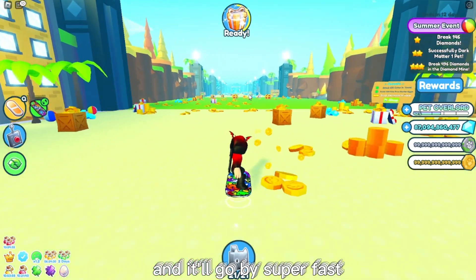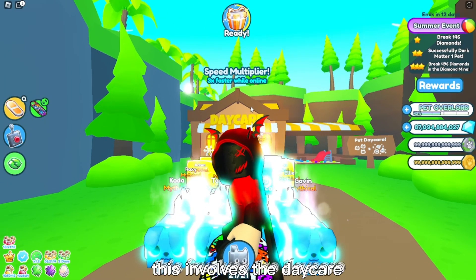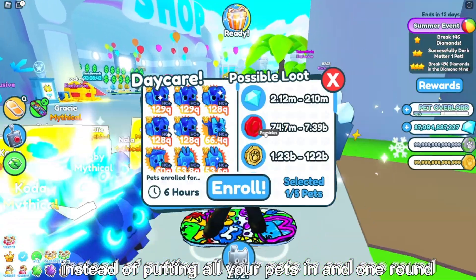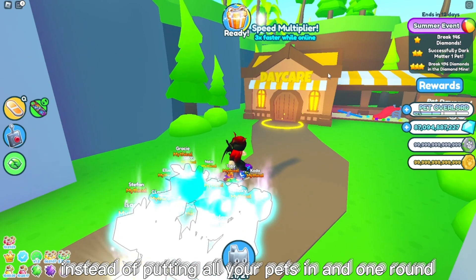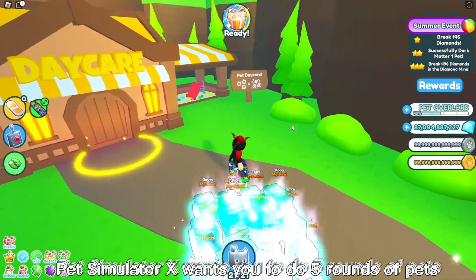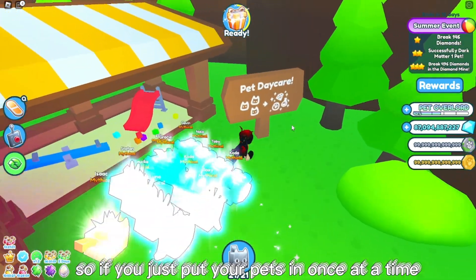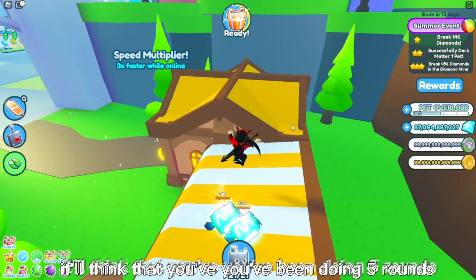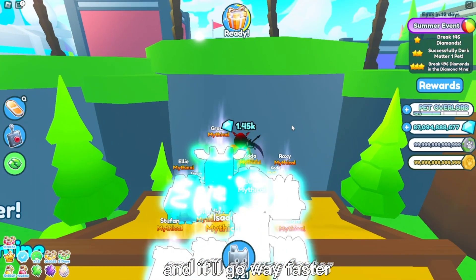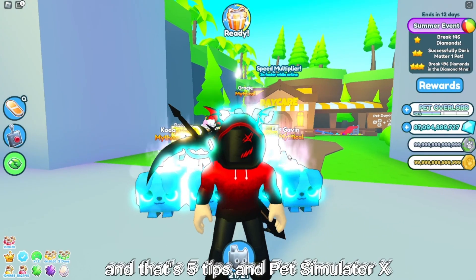For our last tip, this involves the daycare. If you have a daycare quest, instead of putting all your pets in at once, put them in individually. Pet Simulator X wants you to do five rounds of pets, so if you put your pets in one at a time it'll count as five rounds and it'll go way faster. And that's five tips in Pet Simulator X to help you with the summer event.